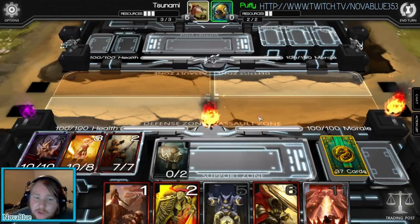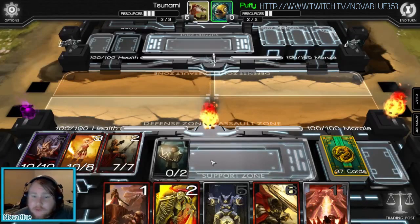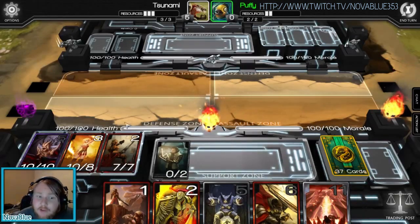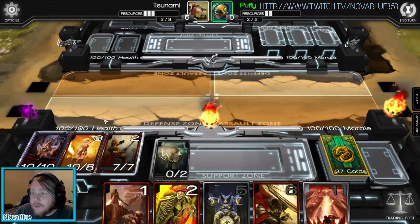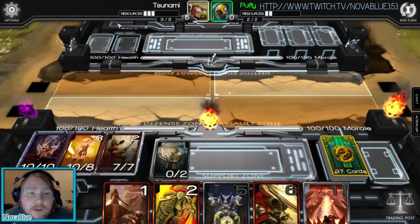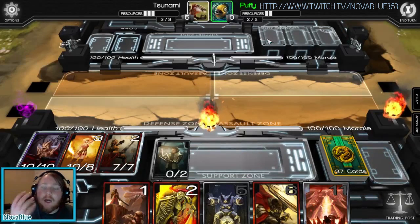First of all, you have the Assault and Defence Zones right here. You attack their base, their health, with the Assault Zone and you defend yours with the Defence Zone. There are two ways of beating an opponent: either destroying their health or destroying their morale. I'll explain the morale a bit more when I get into how the cards are laid out.